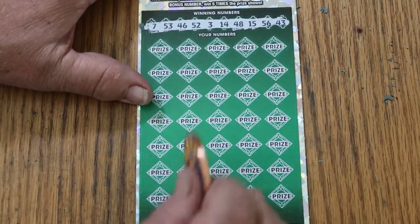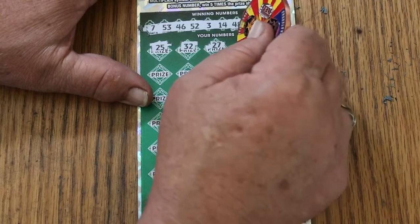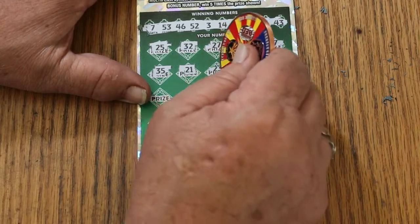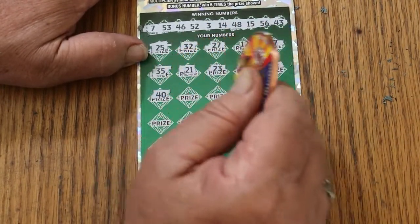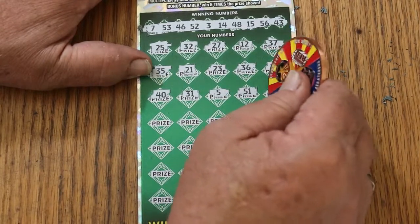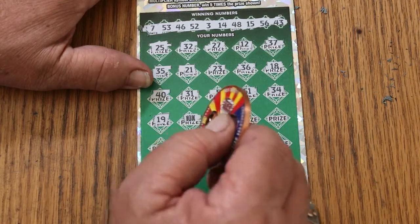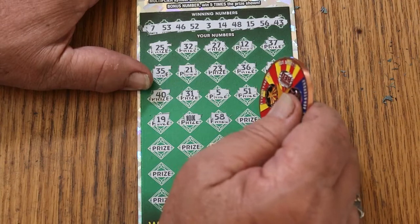All righty, here we go. 25, random's 32, 27, 12, 37, 35, 21, 23, 36, 18, 40, 31, number 5, 51, 34, 19. 10X and a back-to-back. Okay. You know, I keep saying that 10X is 9 out of 10 times going to give you a 5 under there for 50. But M2M, you found 100 under there. So, anything is possible.